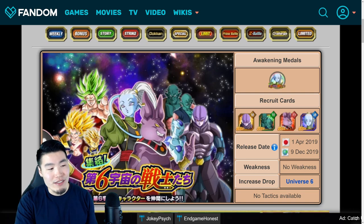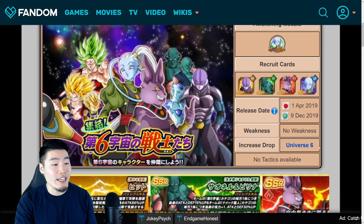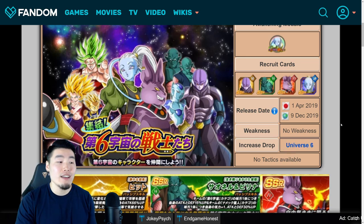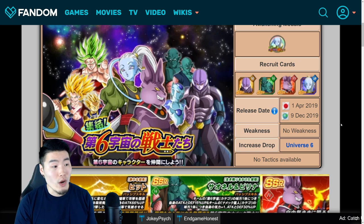As I said, it's coming out on December 9th, 2019, and the increased drop category for this event is Universe 6. So obviously, bring as many Universe 6 characters or units as possible on your team for the best drops.